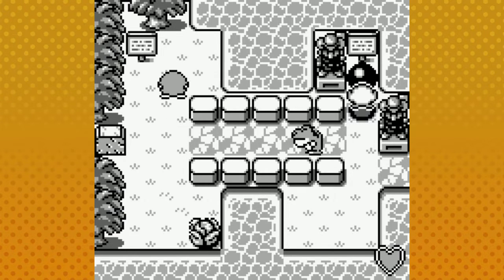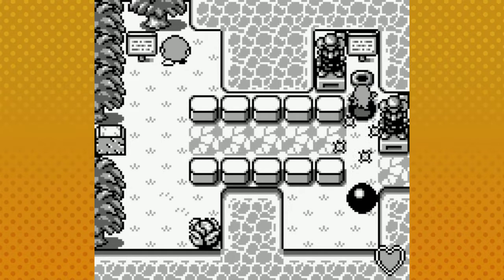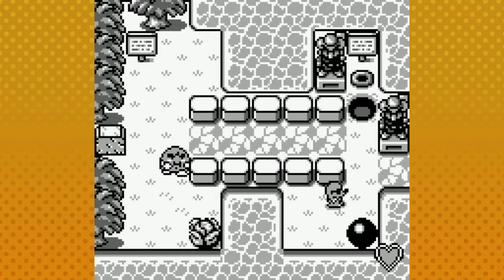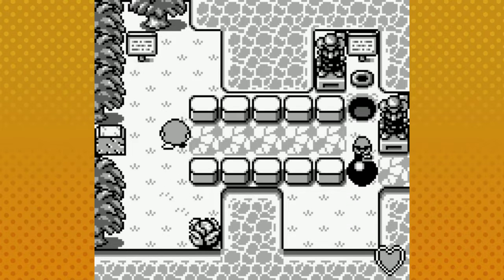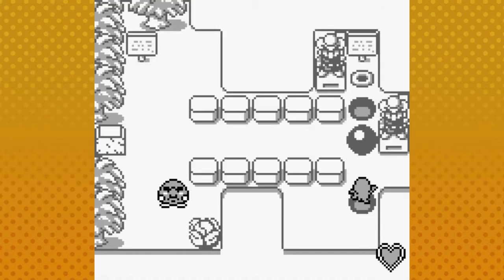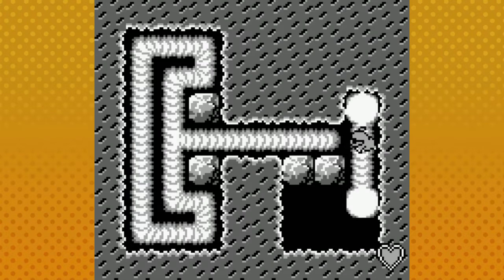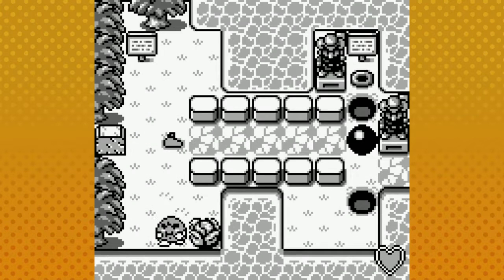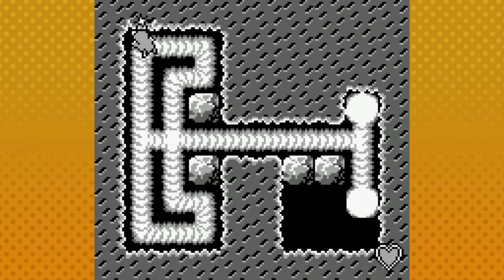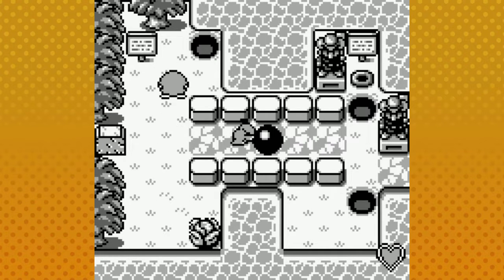First thing we can do is use this boulder to take this enemy out. Now we can bring the boulder back up, and from here I can dig to the other side. Actually, I need to dig to this area over here. Let's dig somewhere safe where we don't have to worry about the enemy.